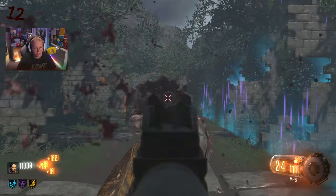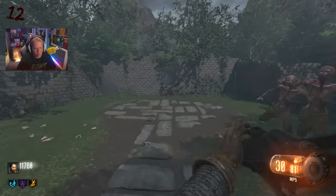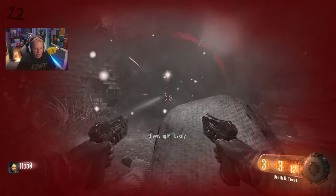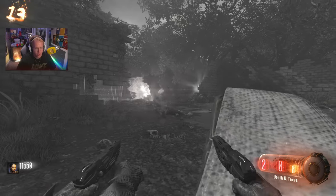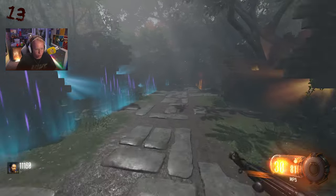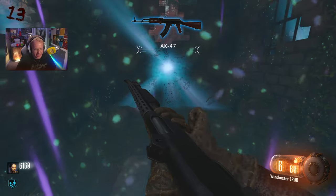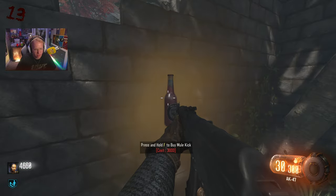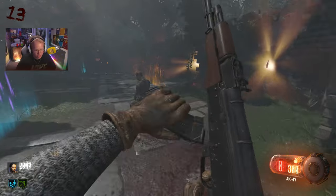I honestly just hate that aspect of always running back for the turbine. The Winchester is still doing work - oh, I knew I was about to go down. I'm using Mustang and Sally death and taxes up in here. I need a better weapon. I'm buying Quick Revive next - going for weapons here. I might actually have to buy Mule Kick. Can't believe I'm doing this. AK - okay. Winchester, it's been a pleasure. I will buy Mule Kick now.